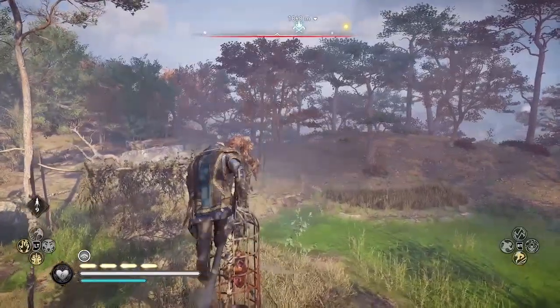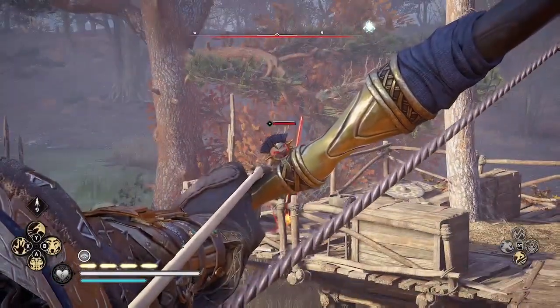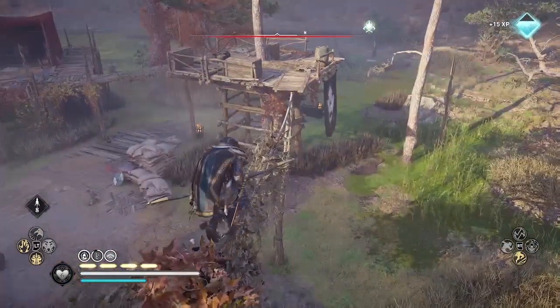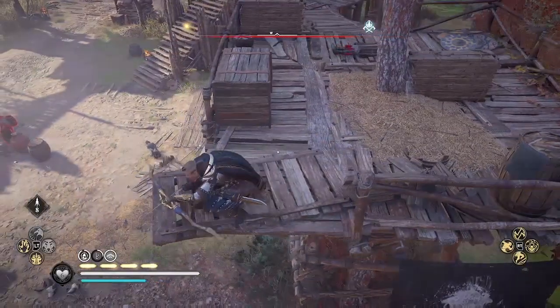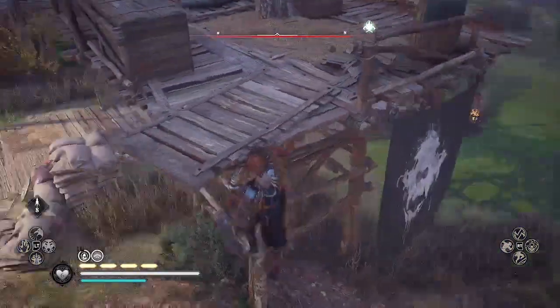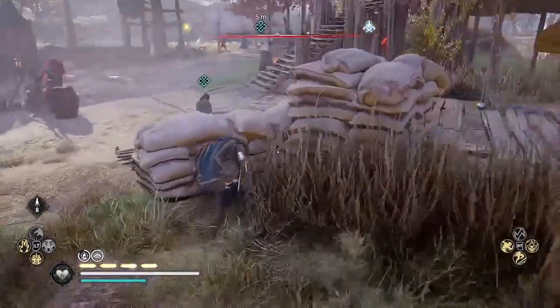If you enter combat, you're going to have to spend time running away from the camp. If you trigger combat, you'll have to spend more time running away from the camp to become anonymous, whereas if you stay in stealth undetected, like I'm doing now, you're going to be anonymous immediately when you leave the camp.